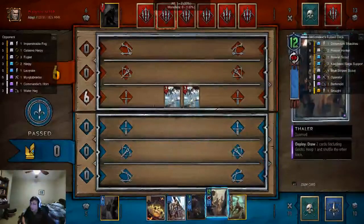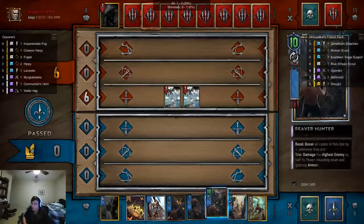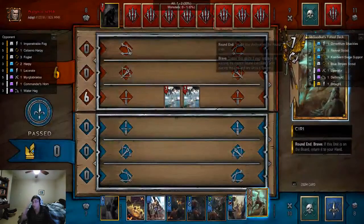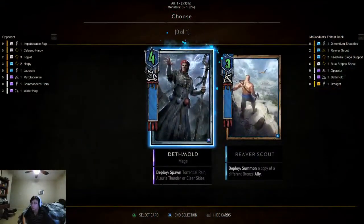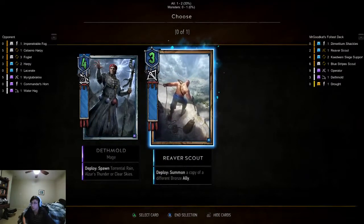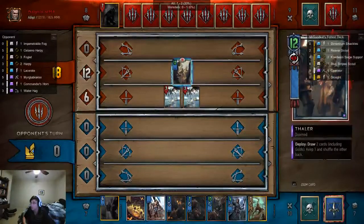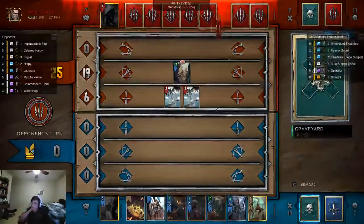So we're gonna play Thaler and Ciri next round. We've got a lot of important cards here. I'm gonna start off with Thaler. Deathmolt is the better card — I'm gonna take him. Does he shuffle the other one in? Yeah. The Reaver Scout can be pulled with reinforcements, that's why. Okay, he's gonna be forced to play one more card, that's good.